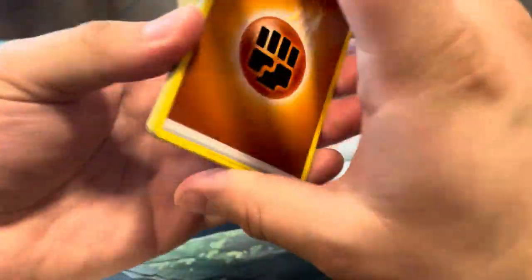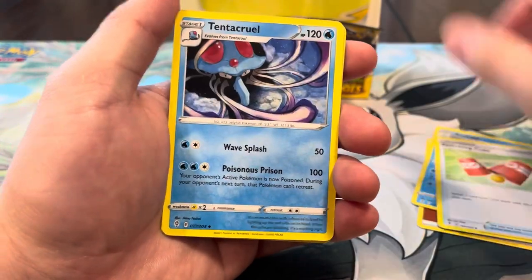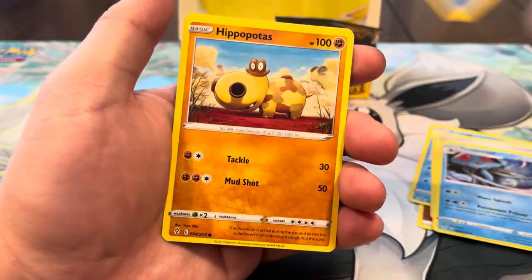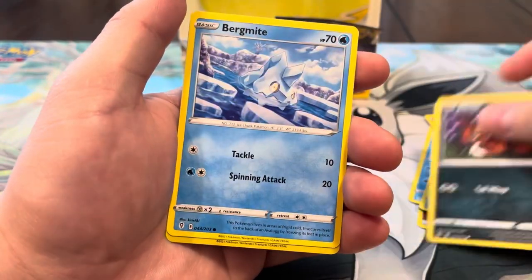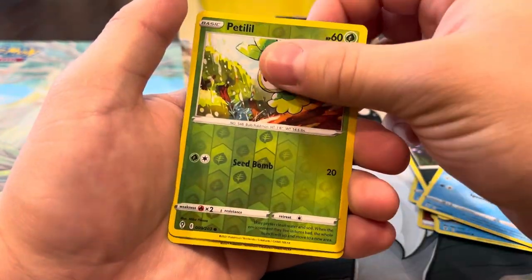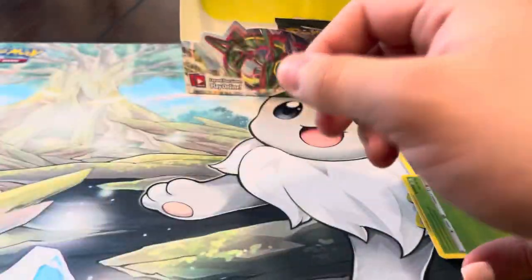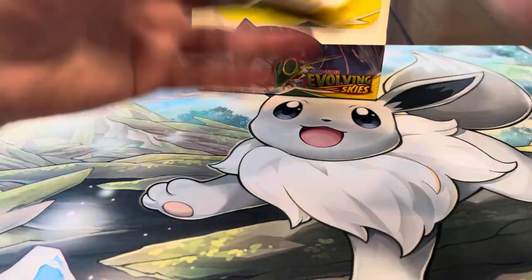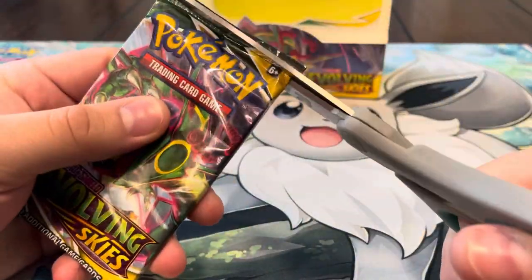We got Fighting energy, Avalugg, Switching Cups, Tentacruel, Phoebe, Hippopotas, Lillipup, Nickit, Bergmite reverse, Petilil — and last pack magic, I ended off with a Marshadow. I do love me some Marshadow so that's not too bad. Let's see if your last pack magic is a little better than mine — can you end us off with an all-star or super rare? Maybe it's gonna be a six-hit box.